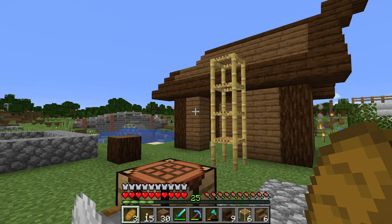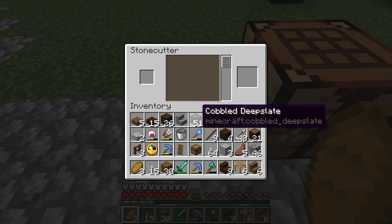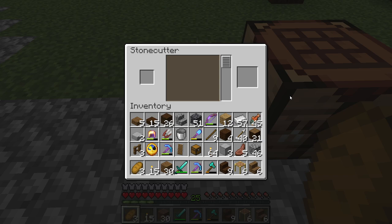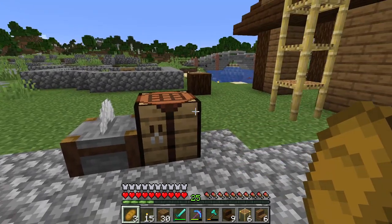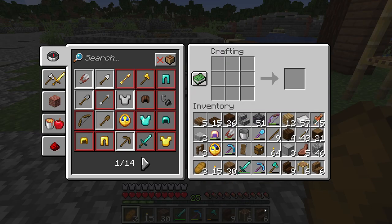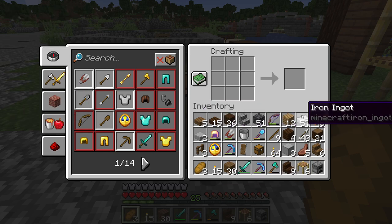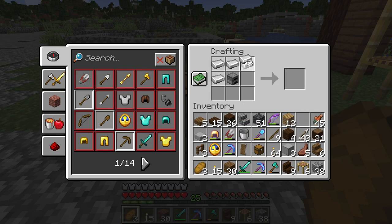Anyways, we are going to be working on something a little bit different now, and we're going to be using cobbled deep slate as well as deep slate bricks. First thing we need to do is make something special — we need to make a blast furnace. Put the furnace here, put the iron ingots here, place the smooth stone here, and we've got our blast furnace.